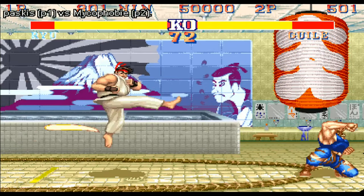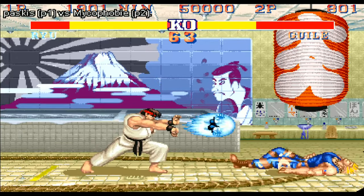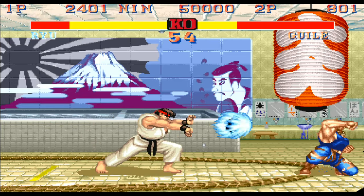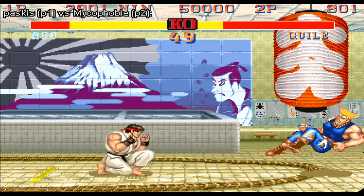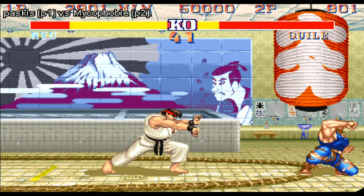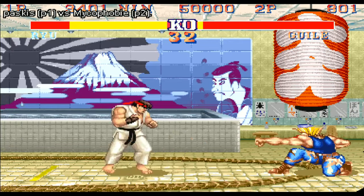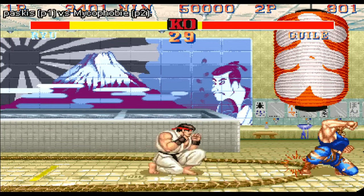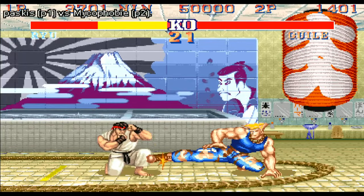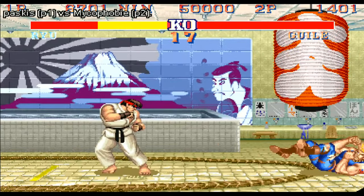That's generally where Ryu wants to be — the classic Ryu fireball trap. At that range, throwing fireballs, if you jump he can anti-air with the dragon punch. Classic Street Fighter 2. Guile is having a really hard time getting out; he knows he can't jump forward and has to figure something out. There's a big counter poke from Ryu, still with the fireball pressure going strong, then a bazooka knee from Guile to try to make space, followed by an anti-air dragon punch.